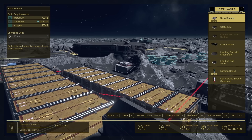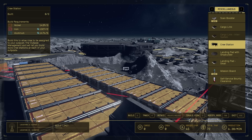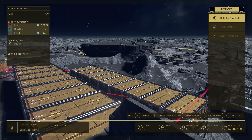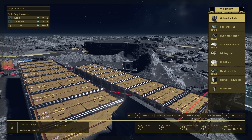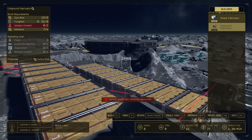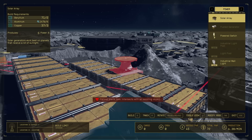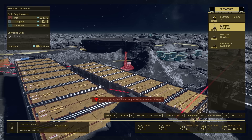There are also other things: a scan booster will let you scan further and keep track of resources more easily, though it's kind of useless in my opinion. There's a mission board, self-service bounty clearance, and a crew station that lets you put crew into this outpost. There are defenses — if you're on a planet with tons of animals constantly pestering you, you can put down turrets. And other than that you can get more complicated fabricators and make more complex stuff using way more complex resources.